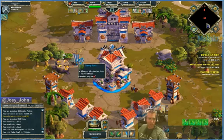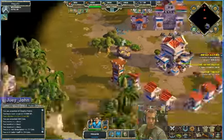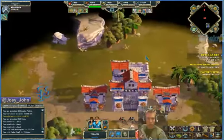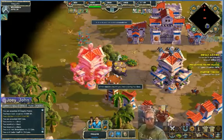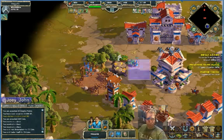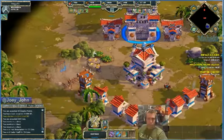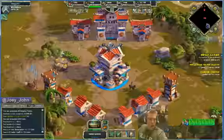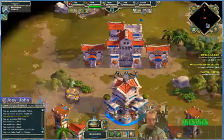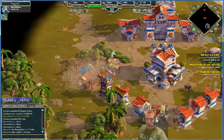You know why that's great? Because we're going to go ahead and build another town center — where's a good place to build it? We're going to build it right here. Boom. Cool, start with a fortress, couple of barracks, nice. The reason we're doing that is so we can start with extra villagers, basically.